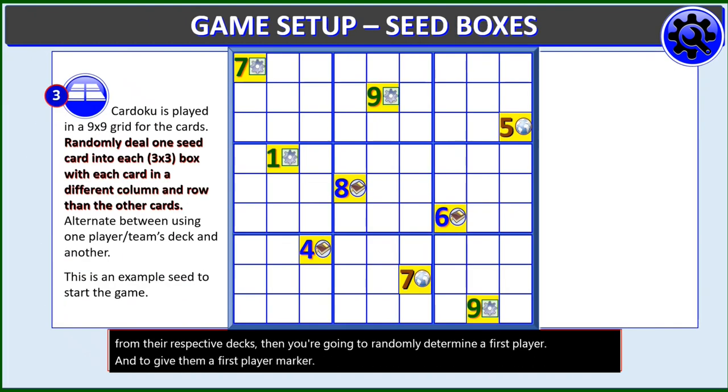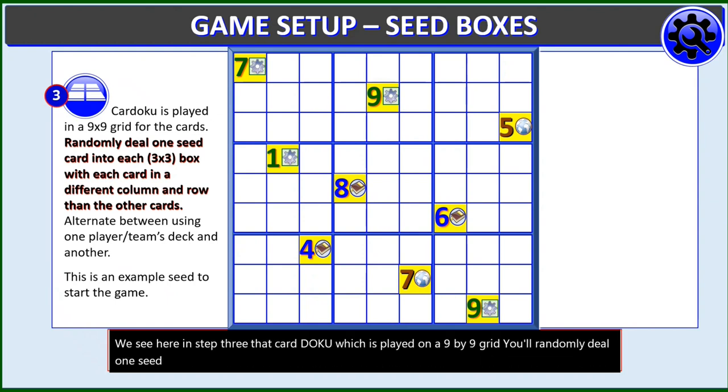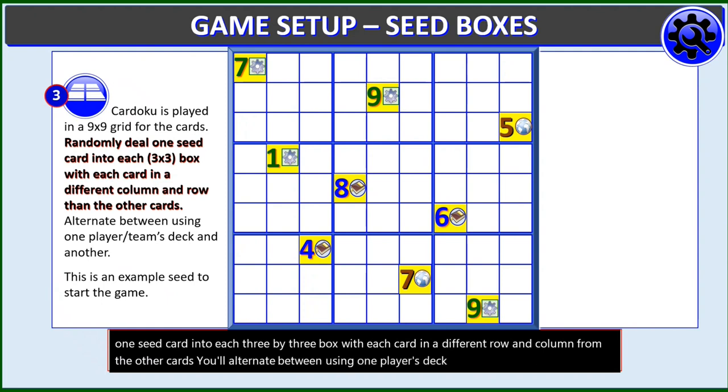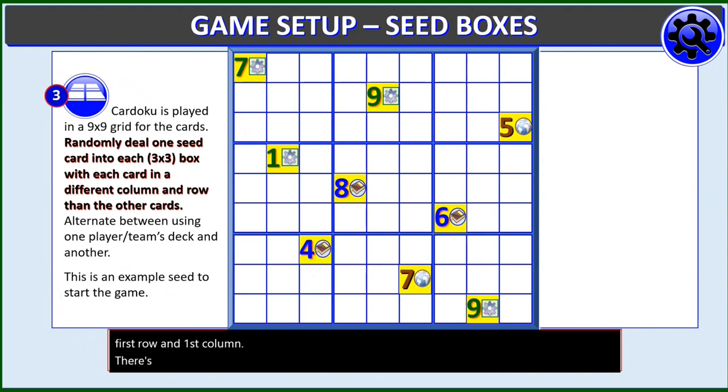We see here in step three that Kardoku, which is played on a 9x9 grid, you'll randomly deal one seed card into each 3x3 box with each card in a different row and column from the other cards. You'll alternate between using one player's deck and another. This is an example of the seed to start the game. You'll notice, for example, the 7 of Gear is in the first row and first column, with no other card in that first row or column, and it's the only card in that upper 3x3 box. The same applies to all the other seed cards.